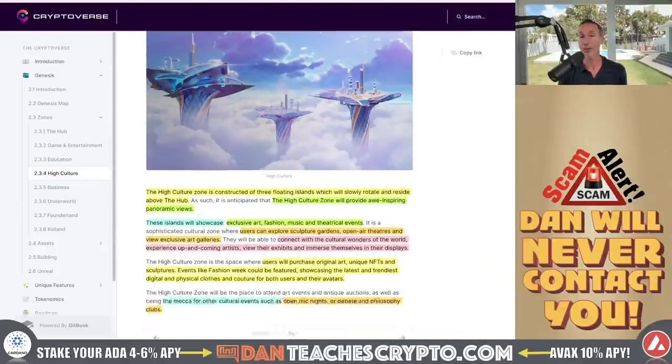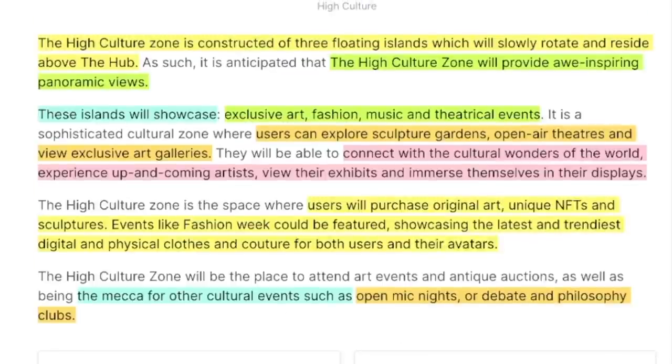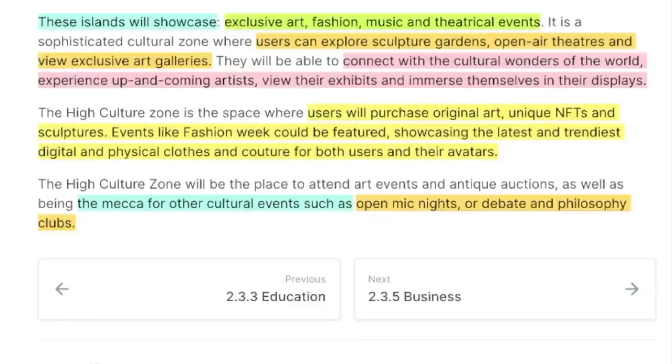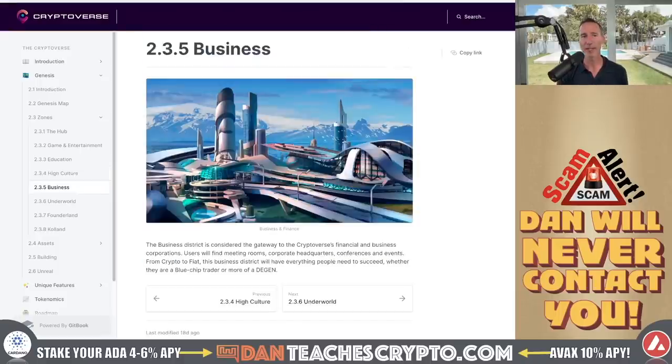The High Culture zone is constructed of three floating islands which will slowly rotate and reside above the hub, providing inspiring views. This is where you can display really expensive NFTs and artwork. You can also hold cultural events such as open mic nights, comedians, or debate and philosophy clubs — pretty unique as far as what they're trying to do. The next one is the Business district, and to me this one kind of competes with what Microsoft is trying to do. If you want a metaverse, try to make it for as many people as possible.